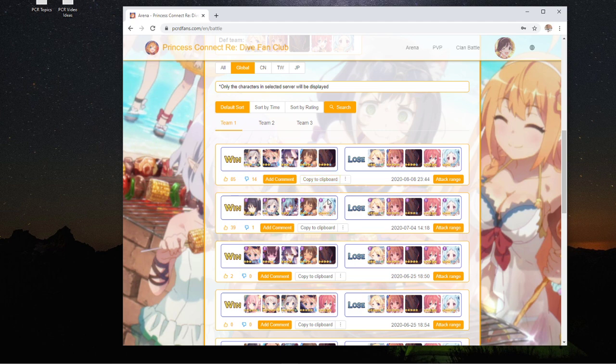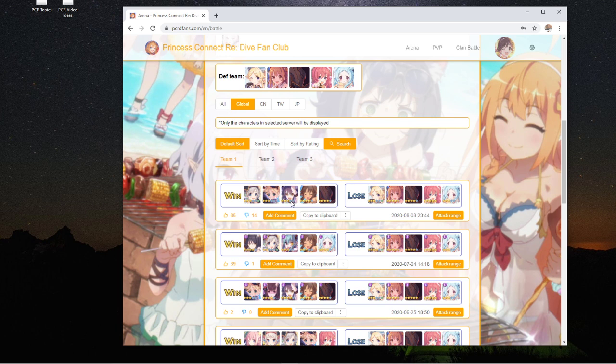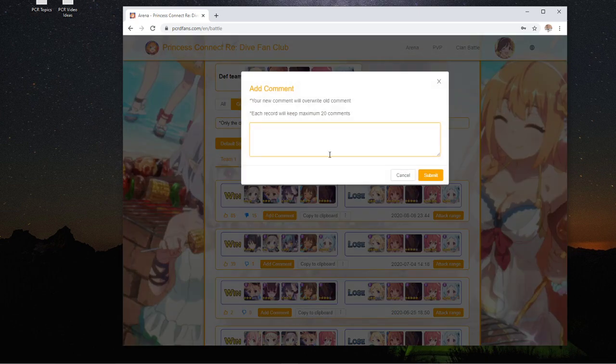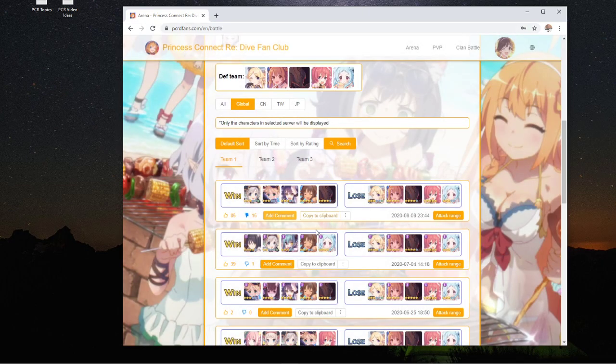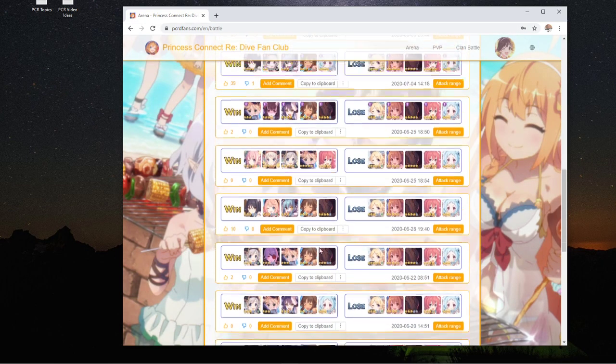You generally want to look at characters with lower stars, like Makoto 3 or Akari 3 — that's more similar to what we have. After that you copy and run the team. You can thumb up if you found it worked for you, or thumb down to let everyone know it didn't. You can also add a comment like 'it worked' or 'it did not work' and people can see the comments.